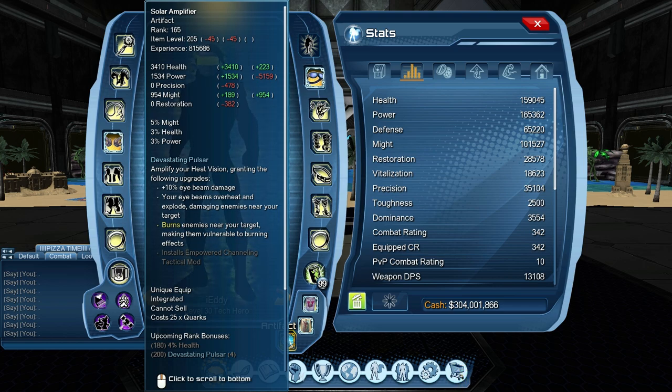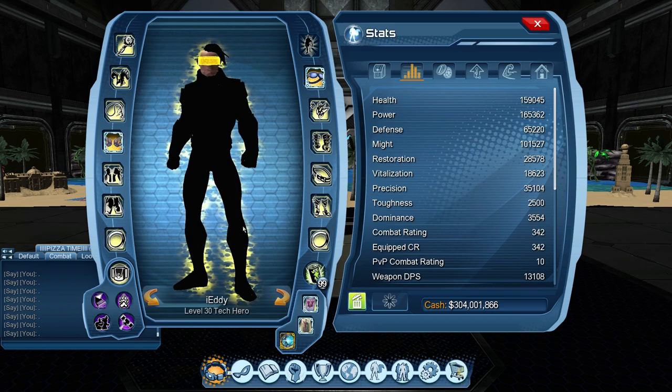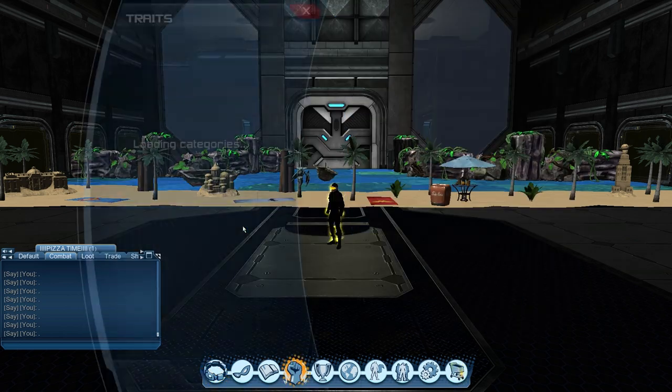Solar Amplifier amplifies your heat vision, turns it into AOE damage, and gives you 10% eye beam damage. Right now I'm at 160 — you can get it up to 200 but it's not necessary; 160 does fine. The only difference is you get 4% extra health and it installs Empowered Channeling tactical mod, which is not required that much to be honest.